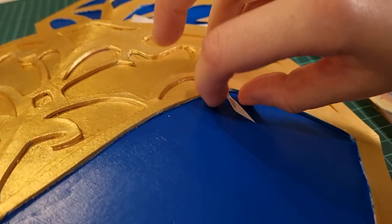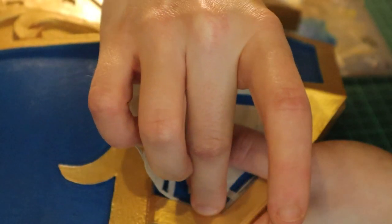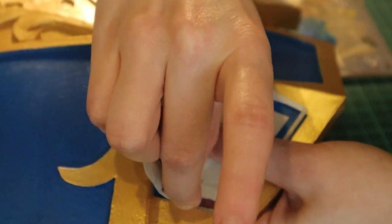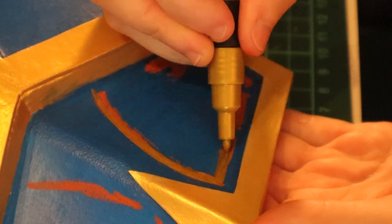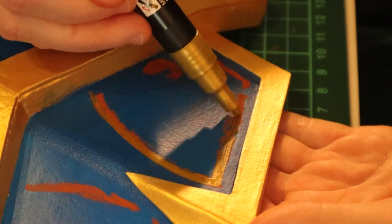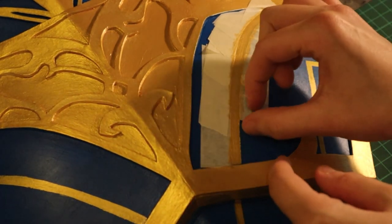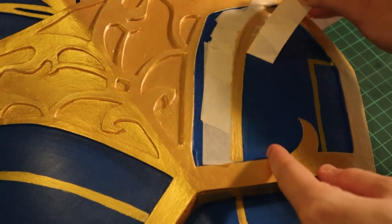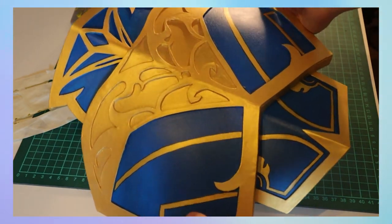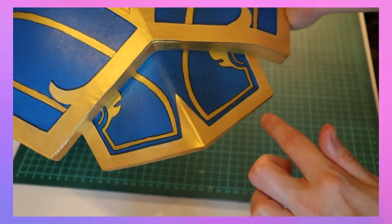I'm using a lot of masking tape when I paint just to protect what I've already painted. Drawing the design on the chest was the hardest part of this costume — so hard. I used chalk because you can easily wash it off when done, to draw the design, and then I went in with a Posca marker because I thought that would be easier. For the lines I masked them out and then painted because that looked better. I finished by adding some black liner.